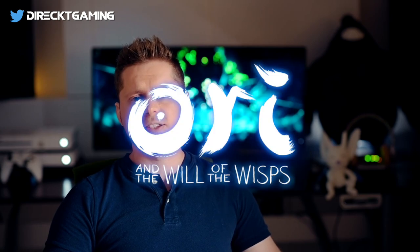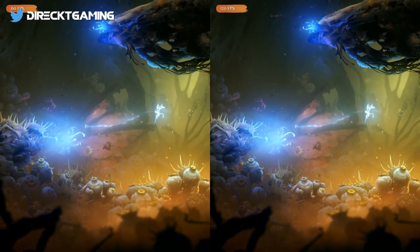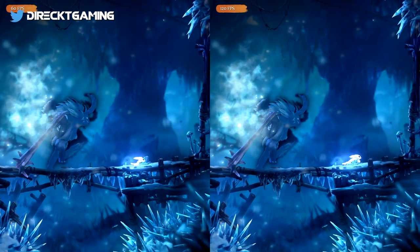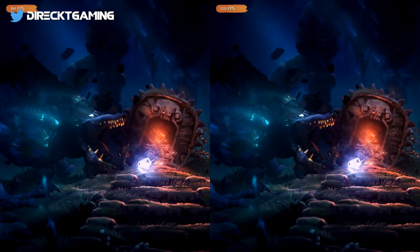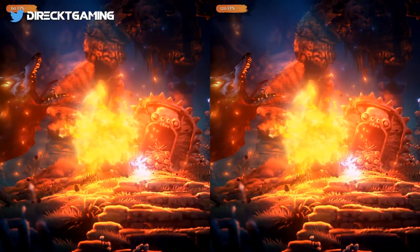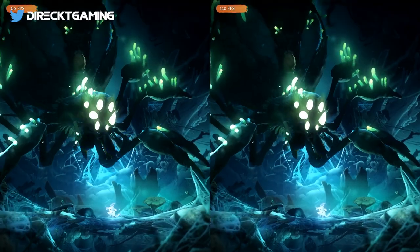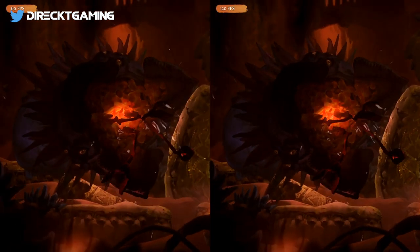Already a beautiful game, but at launch it did run pretty poorly even on the One X — Ori and the Will of the Wisps is getting some big upgrades for next-gen systems. On Series X, the game will run at 4K at 120 frames per second, as long as you've got a HDMI 2.1 compatible display, and it's even going to have improved audio for the game's unforgettable soundtrack. I can't wait to play this again with stable frame rates and even better visual design.